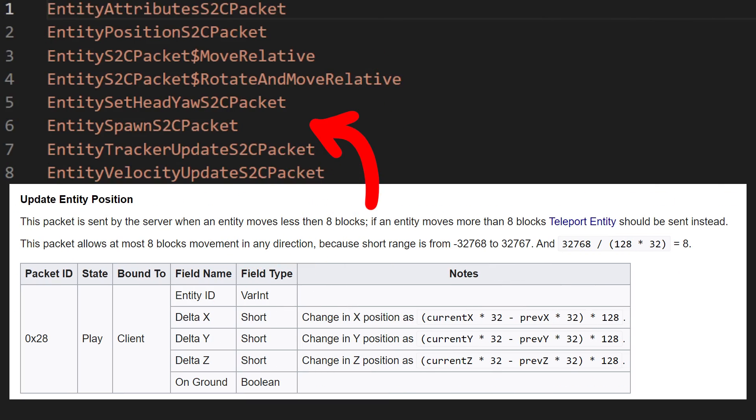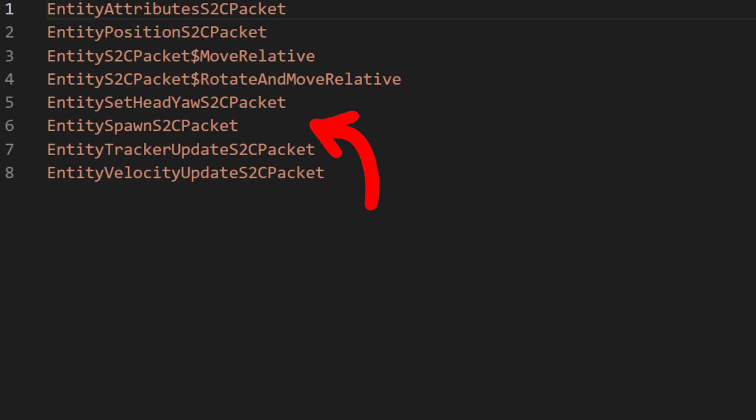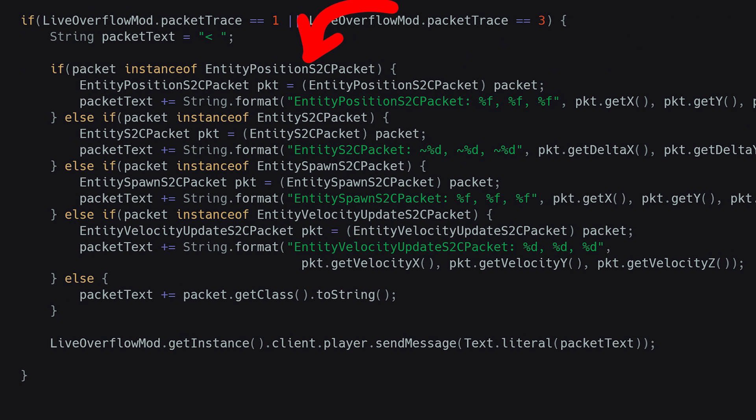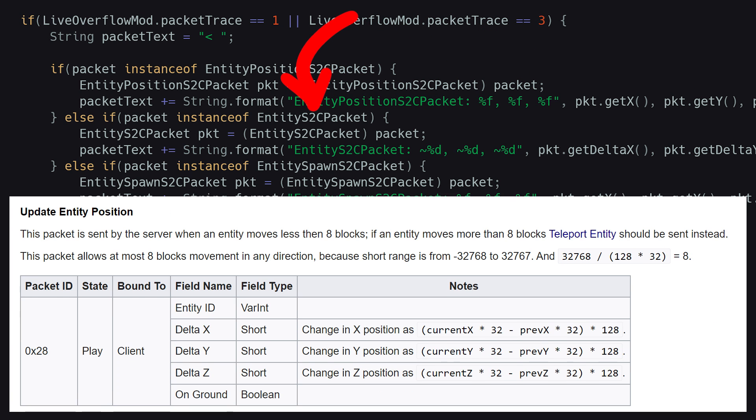Maybe one of them leaked the teleport location. Knowing the possible packets, I can also implement a bit more verbose logging — I go through every potential packet and print the data included. So for example, when we get an entity position packet, we print the x, y, and z coordinate. Or when we get just an entity packet, the packet contains relative coordinates and I print that too, indicated by the squiggly line.